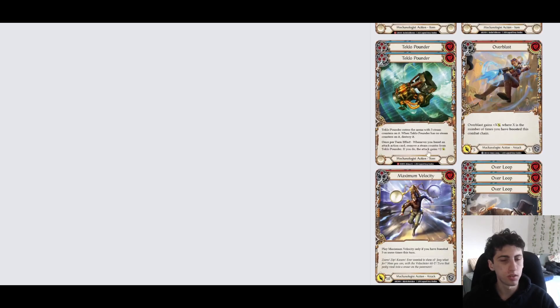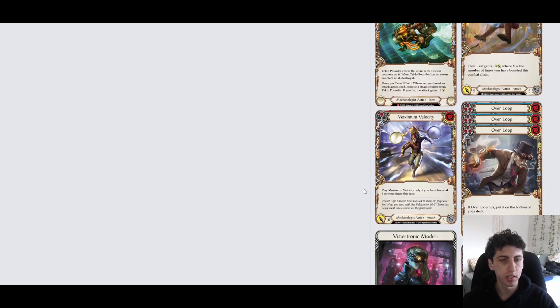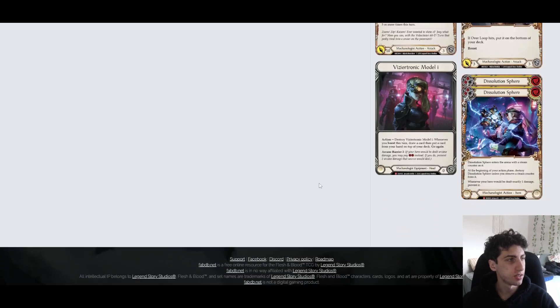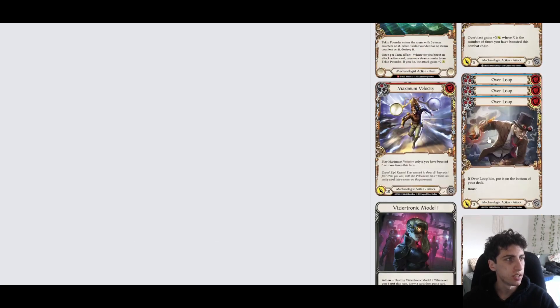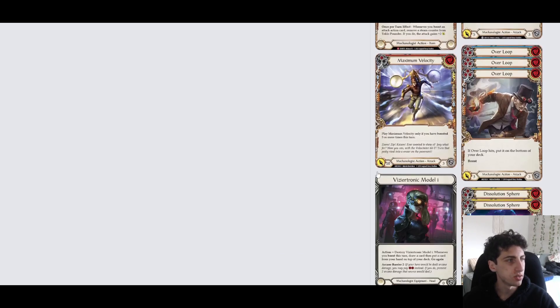We've got some blues - blues are really important to have extras of, especially against Wizards. Against Illusionists, you'll want the extra Maximum Velocity because it does pop Phantasm. We've got some Disillusioned Spheres filling two extra spots - maybe try them against Runeblade decks for some extra one-damage pings. You're not locked on what those two slots have to be, but try to keep them Mechanologist cards.